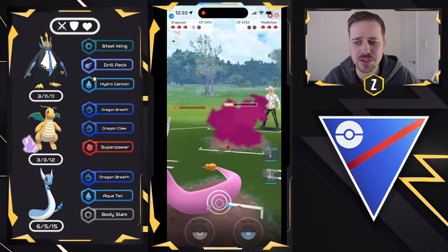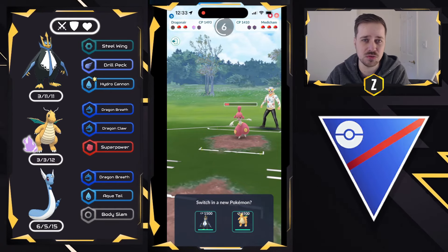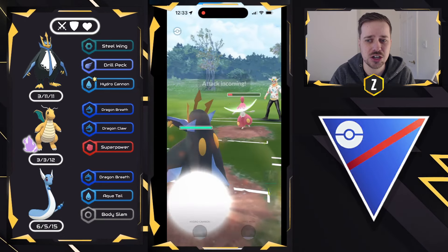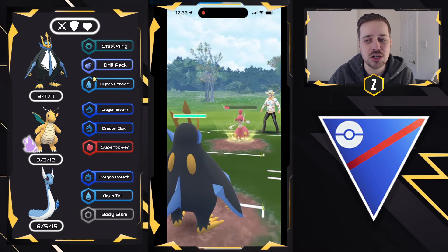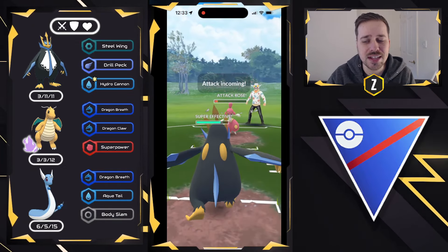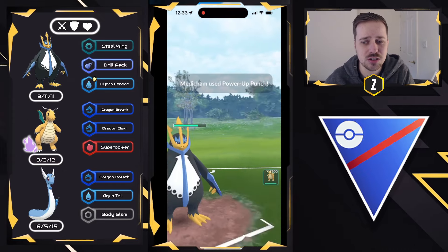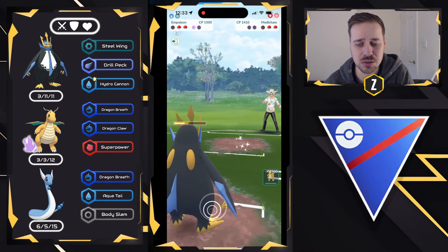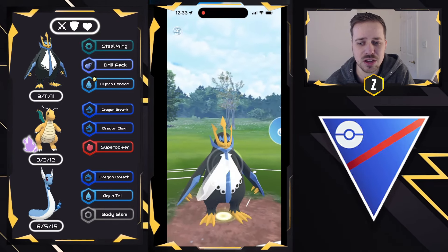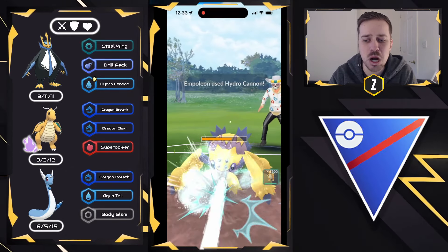We do get two shields there, which Shadow Dragonite is going to love. I could easily come in with Shadow Dragonite and fast move down, but what I'm concerned about is the Power Up Punch and Ice Punch combination. So I'm going to utilize Empoleon here to soak the Power Up Punches. I don't think they have Dynamic Punch — they just have Power Up Punch, so that's fine. I can get myself a bit of energy as we go ahead and Steel Wing down. Double Power Up Punch is definitely going to hurt, but we will be able to fast move down and still have a good amount of health remaining. Galvantula comes in and we are able to get to the Hydro Cannon — clutch, one-shots it.